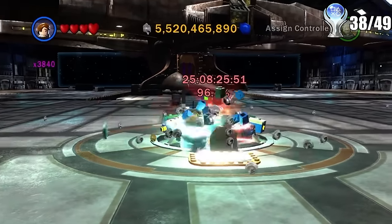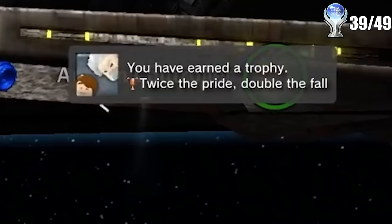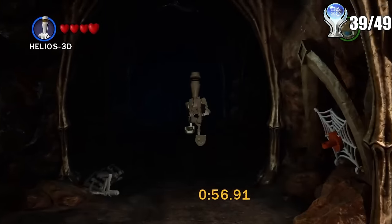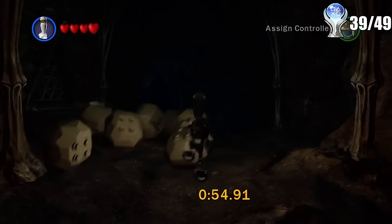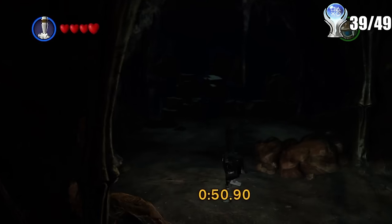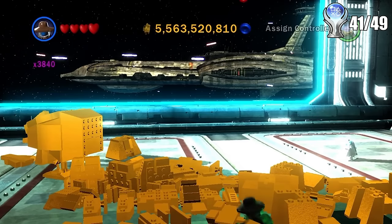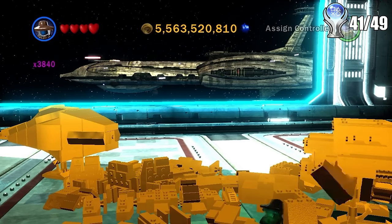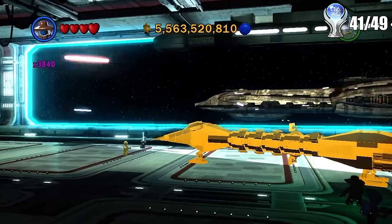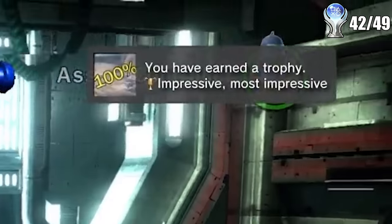I then played as Count Dooku and Anakin and had them both exchange favors for each other, and a trophy popped a few seconds after. All I had left was to play every single bounty hunter mission — it's a ton of time missions where you have to go find some guy. Overall it's super easy, and there's a trophy for that along with the gold brick trophy. That didn't quite push me to 100% completion because I had one more vehicle left to get — the gold brick vehicle — so I had to find that thing hidden in the game's endless open world. After building it, I got the trophy.